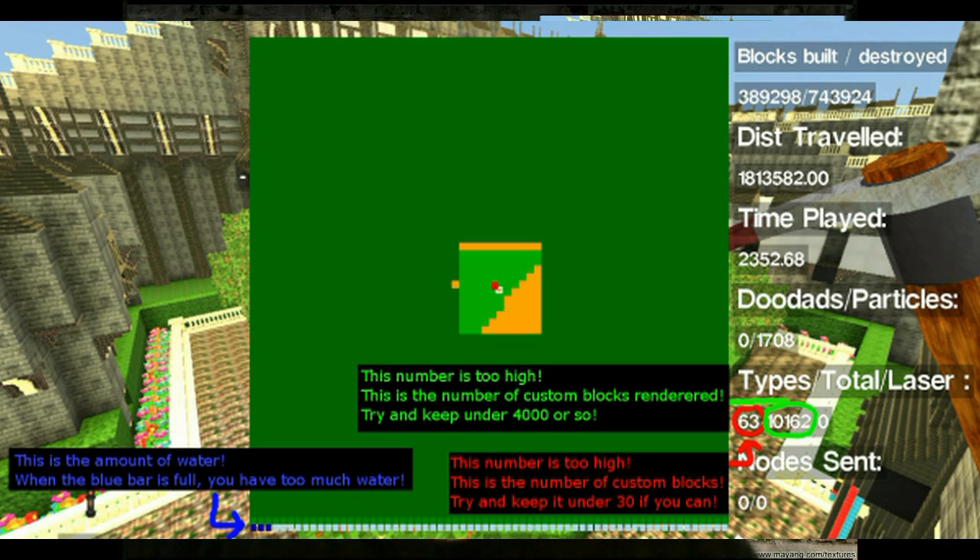Also, the number in red — sixty-three — that's circled and highlighted; that's the number of custom blocks. Try to keep it around thirty. Obviously if you have a big effort world you're going to have more than thirty, but also expect the more you have, the slower it is going to run.